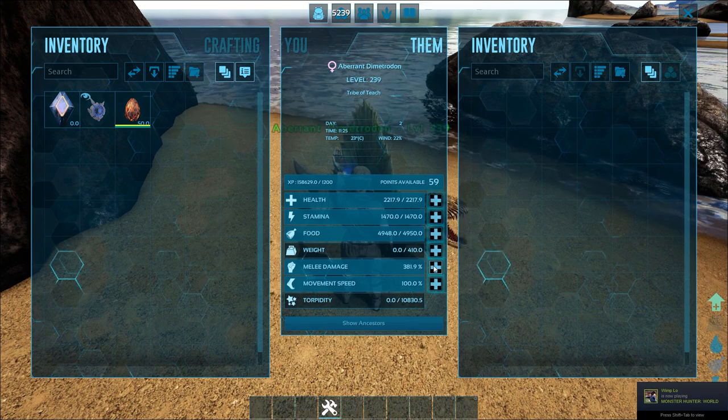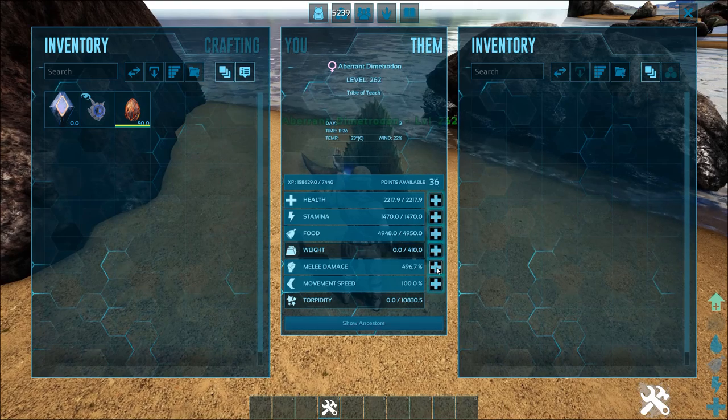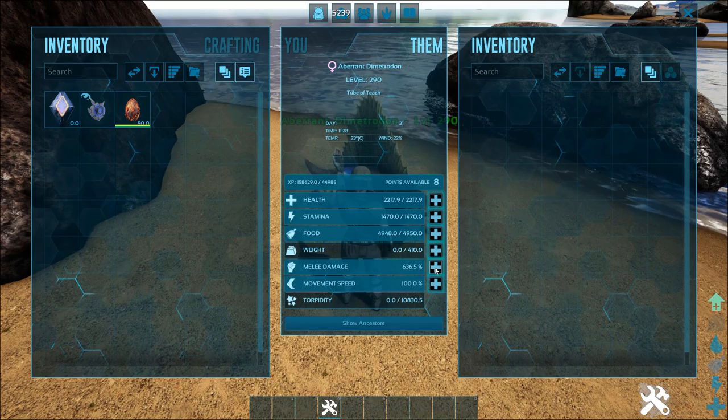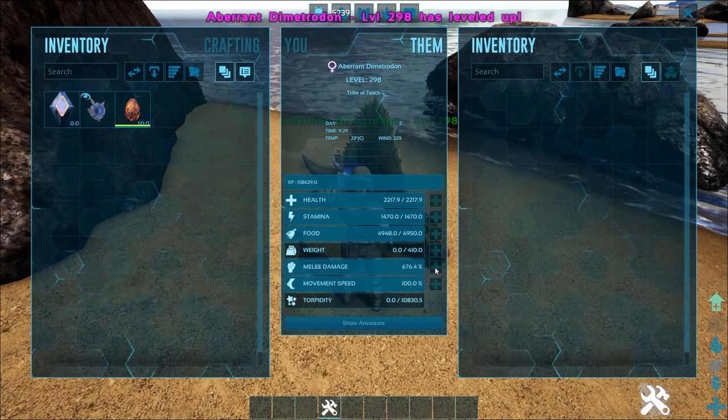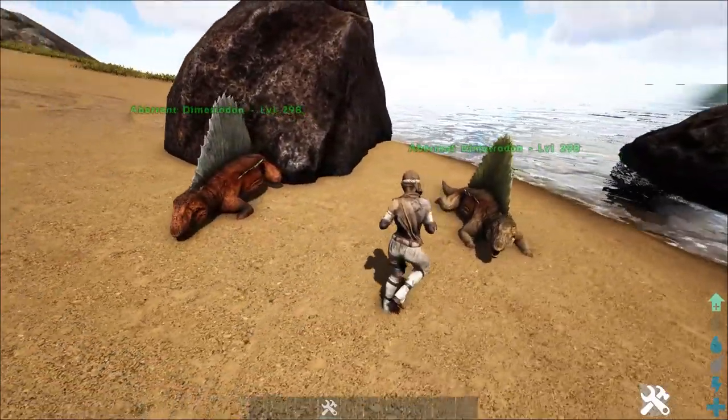This insulation stat, if you level both of them up really high like I'm doing right now, allows you to raise eggs. A couple of these guys are what you need for some really high level eggs, though it's not always required. Let me show you what I mean.